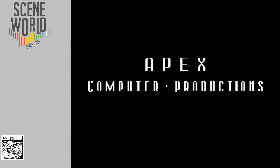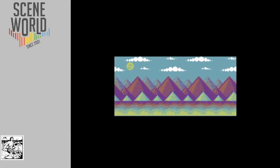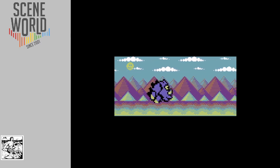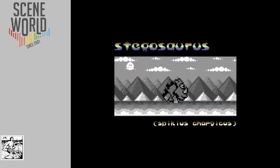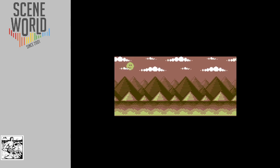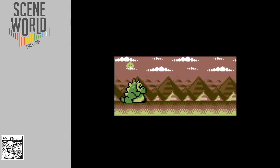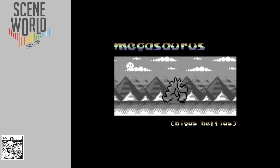The intro introduces each of the creatures in turn, Apex Computer Productions, in the style of a classic Roadrunner cartoon. Programming by John Lawrence, Apex Computer Productions. Some of these characters use Sprite Expansion, which appears in the Megathorps.